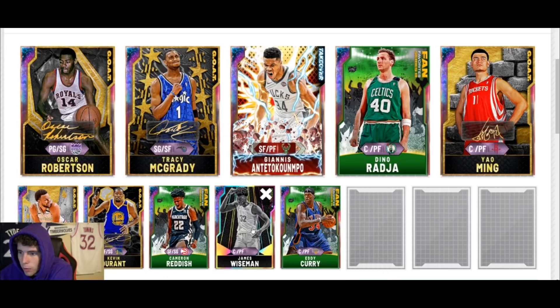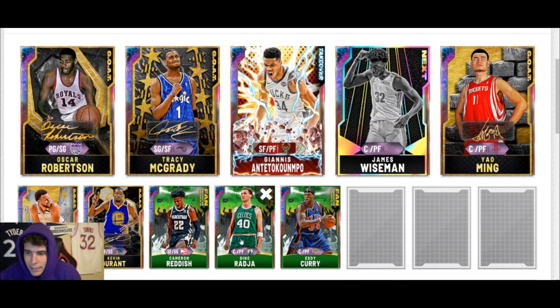Spicy P, I love you but you gotta go. I'm going to pick up Galaxy Opal James Wiseman as a plug-in, because size is so important and I love Wiseman at the four — Eddie Dino is a great combo as well. We're spending a fair bit of MT on that. Let me look up what Wiseman is going for real quick so I know how much MT I have left to spend. He's going for buy-now price, so we've probably spent around 450k.